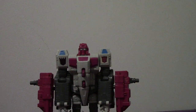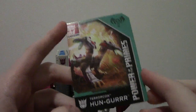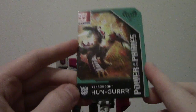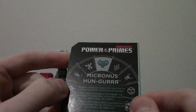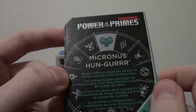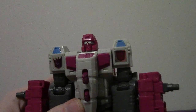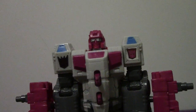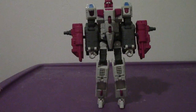Before continuing, let's look at the bio card — the artwork for Hun-Gurrr looks pretty epic. His alternate mode was based on creatures that actually existed in prehistoric times. His bio states: 'Micron is Hun-Gurrr — power links to share his ability to forge missiles from food scraps,' essentially converting raw energon into weaponry.